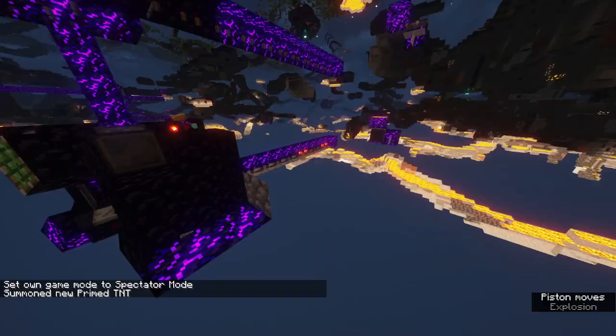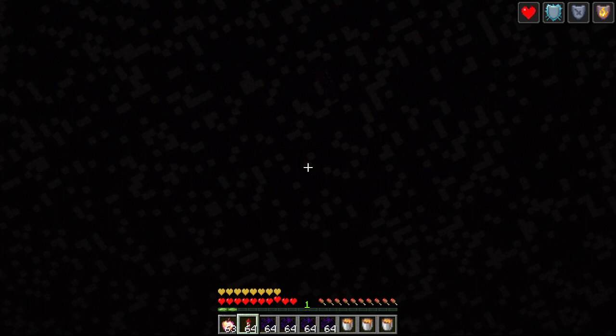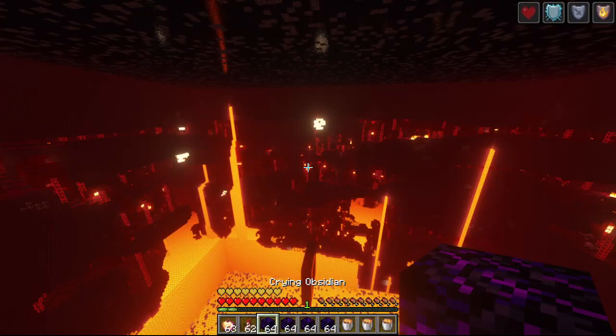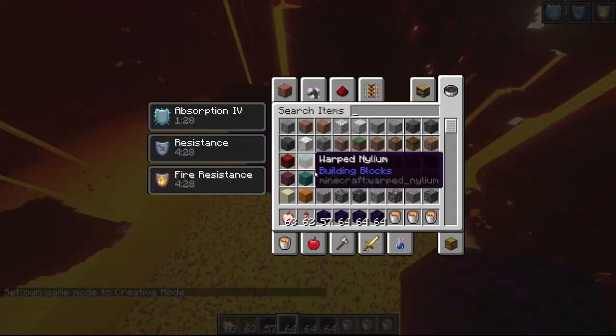Sometimes people come along and try to build TNT minecarts to send to our trap portals — which, by the way, don't work because our trap portals actually relight themselves when blown up. Also note that to disable every portal you would have to light all the TNT minecarts at the exact same time, and it is a lot easier to sabotage a portal than to build one. Regardless, we really don't want people building in the Nether; it makes it harder to start visiting processes.